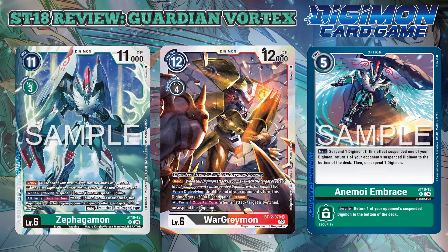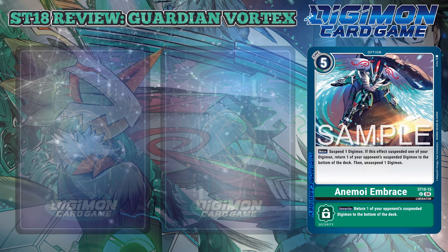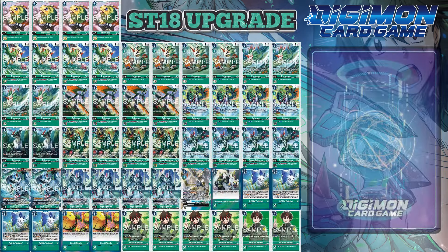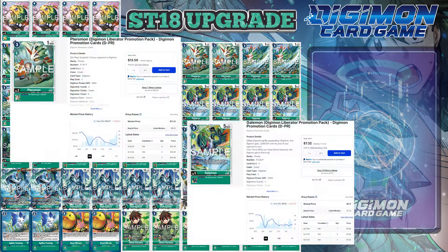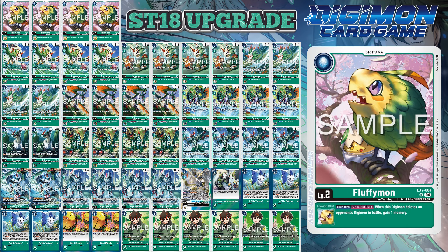While I could normally end the video here, because of our specific release this time, I'm going to provide an upgrade segment to the deck as well. The first problem when upgrading this deck is that you're going to need the promos — not necessarily the Shoto, but you'll definitely want the promo Taramon and Gaemon. Unfortunately, because they're promos, this already locks them behind a paywall. Fluffymon from EX7 will provide you the most memory efficiency when it comes to your plays, as when you delete a Digimon, you'll get that memory back.